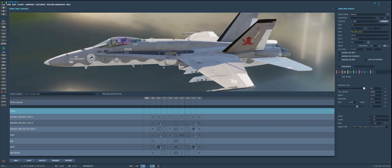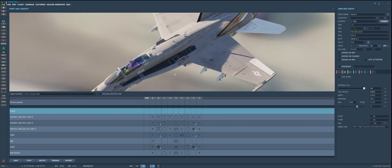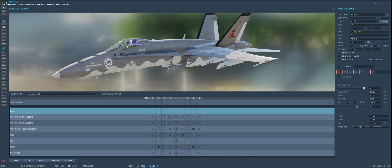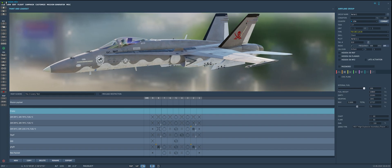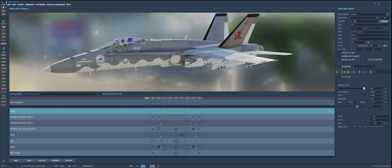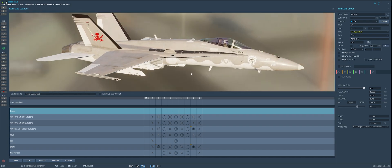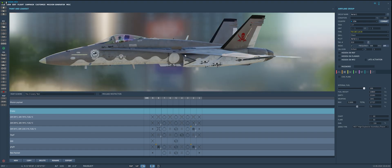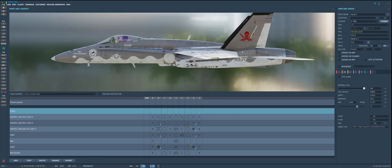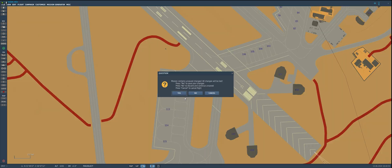Now it's time to open up DCS and take a look. Fox3LiveryTest — and this is our skin, all generated and ready to go. We can see very cool artwork from the base template for this interesting and very unique camouflage. Our decals have been added and they look very clear, very visible, and definitely legible on both sides thanks to that mirroring option. And of course we've got our red Jolly Roger on the tail there. Let's go ahead and load her up in a mission and take a look inside the game.